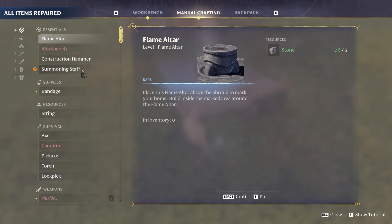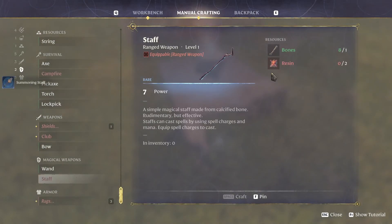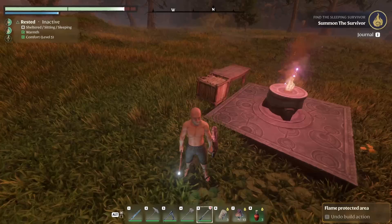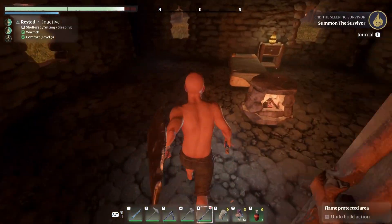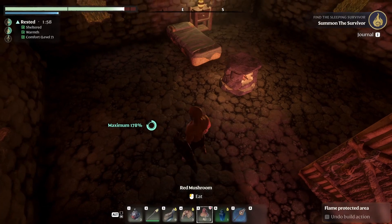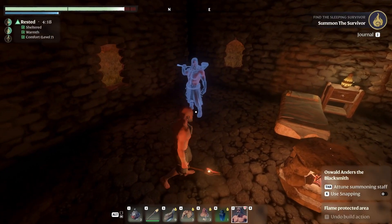Good — with simple twigs, there it is. Craft — and then we need to make this staff. Oh, I deleted the resin, I'm a dope. How do I get the resin again? We'll find it, we'll figure it out. We'll summon him in here — you're gonna be my sleeping buddy. Summoning staff, where are you? There you are. Tab — Oswald the Blacksmith.